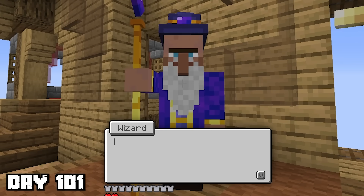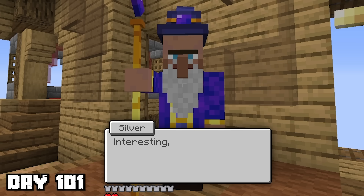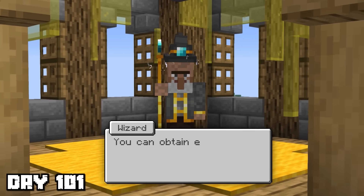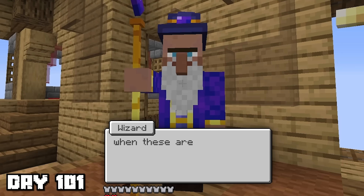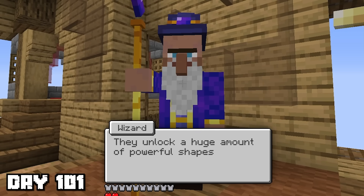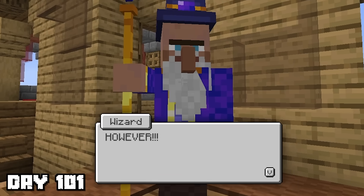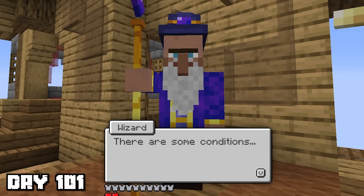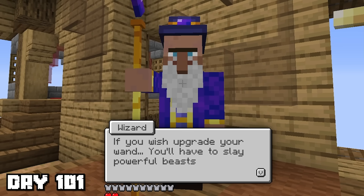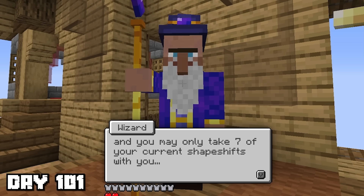I see you made it. I would like to offer an upgrade to your shapeshifter wand. By trading with the other wizards in this tower, you can obtain elemental stones. When these are combined with your wand, they unlock a huge amount of powerful shapeshifts. However, there are some conditions. If you wish to upgrade your wand, you will have to slay powerful beasts, and you may only take seven of your current shapeshifts with you. Choose wisely.